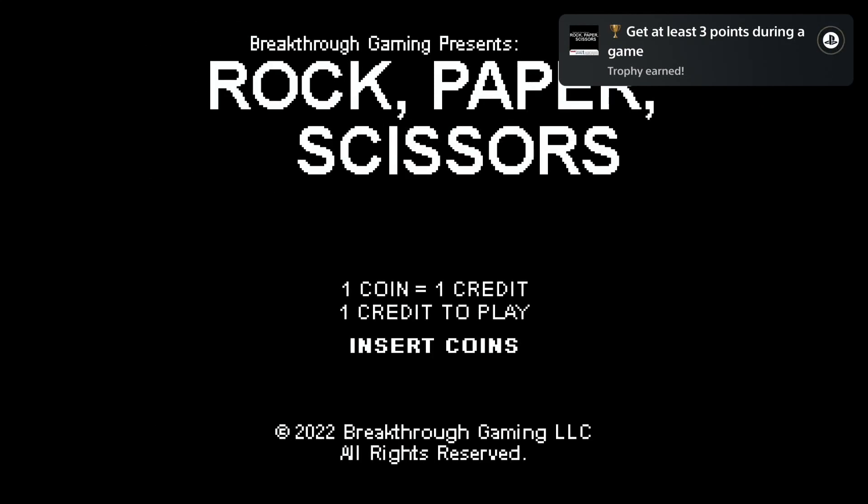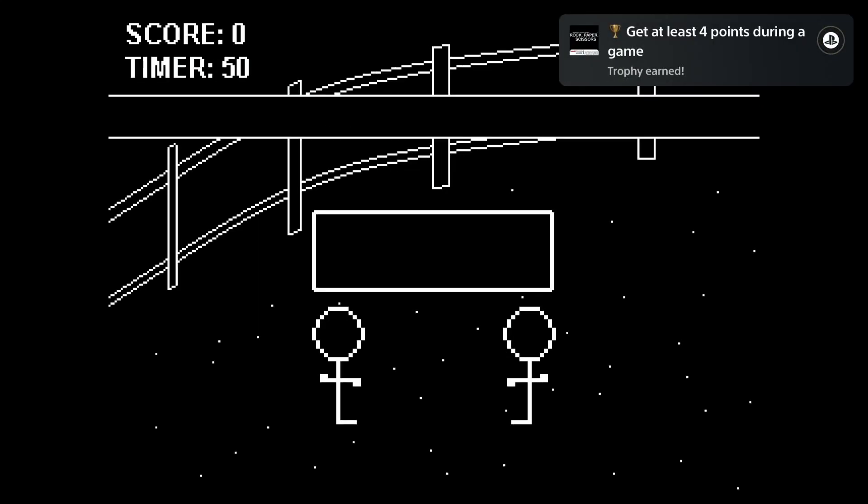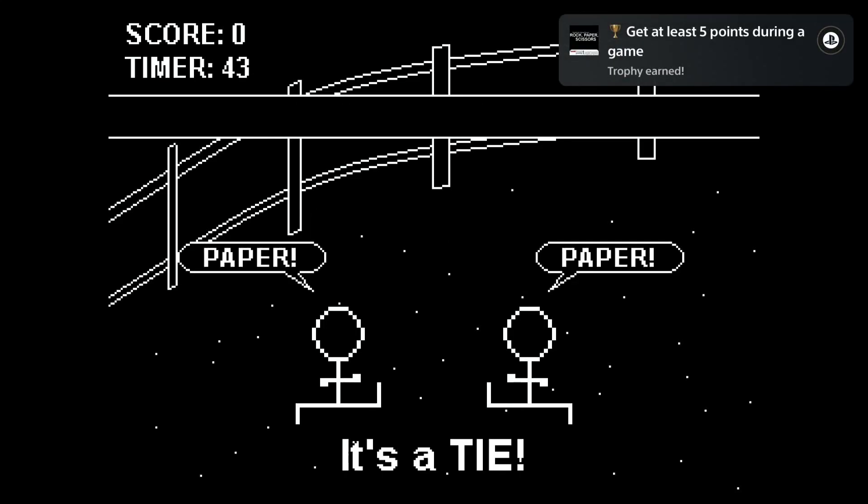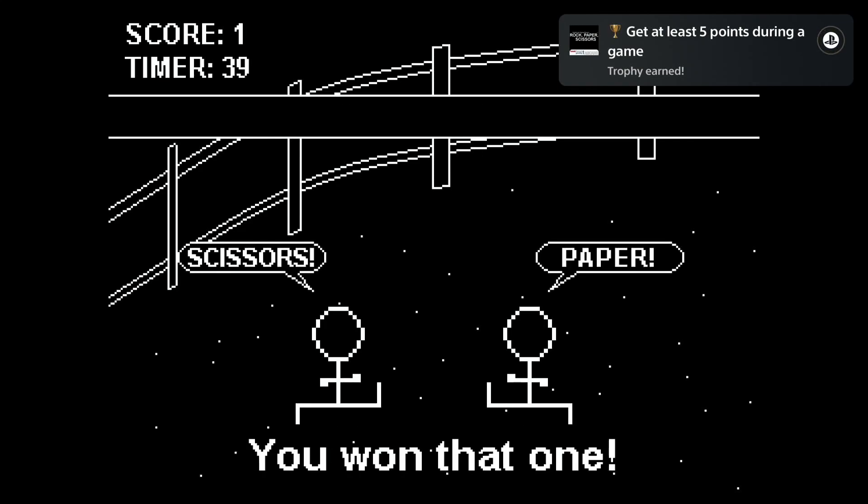Usually the game is a lot luck based but there is a cheat code which allows you to get the platinum real quick. At the main menu just press and hold left on your d-pad and start the game with the cross button — the enemy will always select rock.